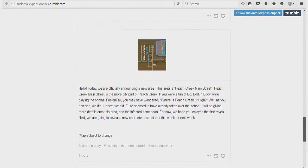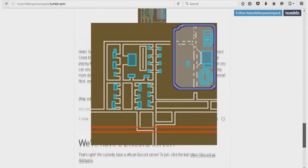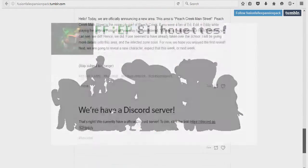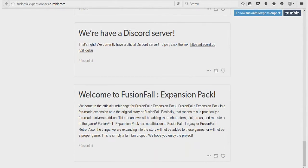Some things the main lead of the project, Top Hat Matt, has produced so far include a map rendition of Peach Creek Street, some silhouettes, and even some background info on Robot Jones. There's tons more info on the Tumblr, so make sure to check it out in the description below to keep up to date on the latest development updates.